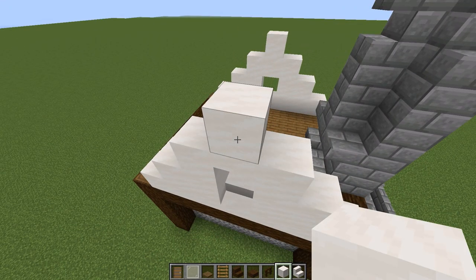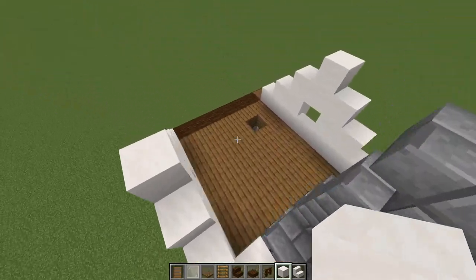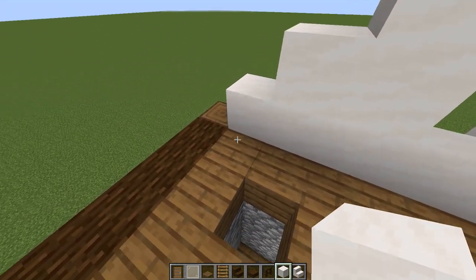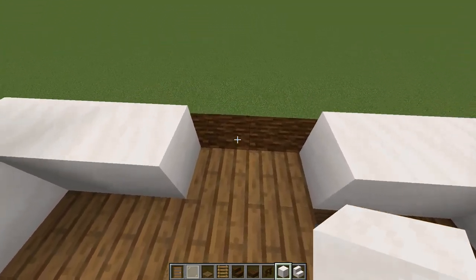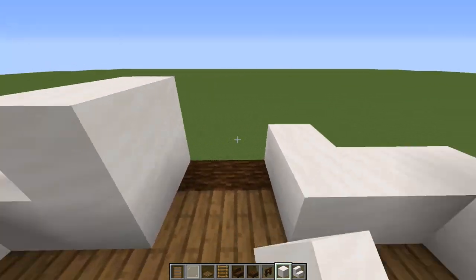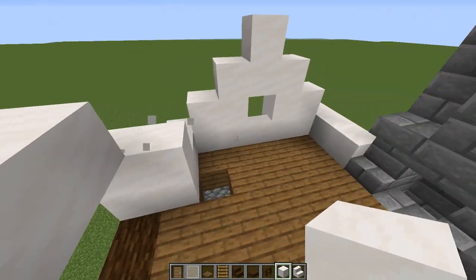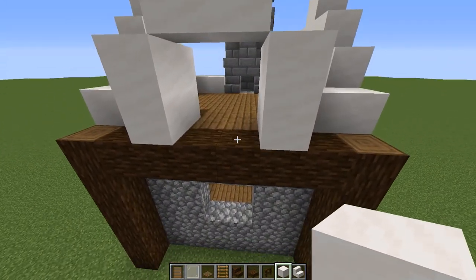Coming over here, put one quartz block on this side of the fireplace, then two on the other side. For the dormers, starting on this corner come over two and on the other side come over two — a two-wide gap — then put one going out on top of the spruce logs, come up one on both sides, over two in the front, knock that out, come around the front, and put smooth quartz stairs like this.